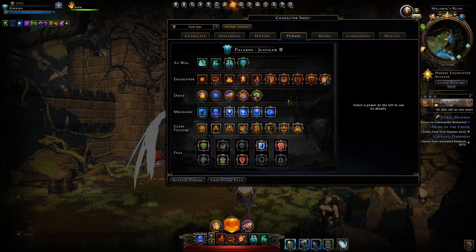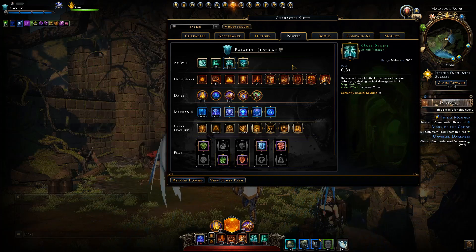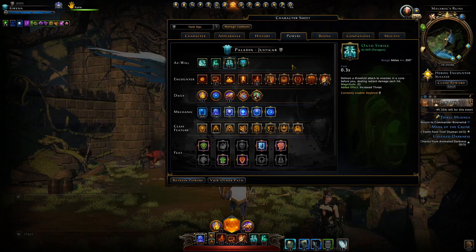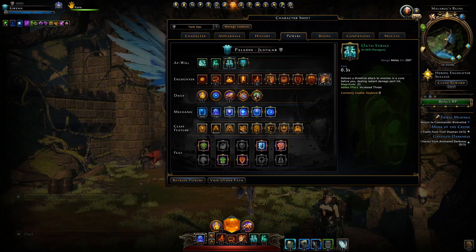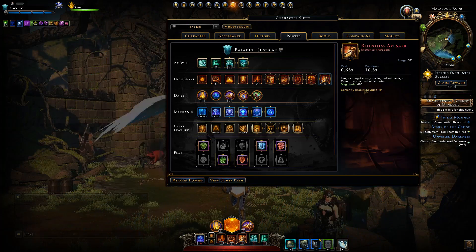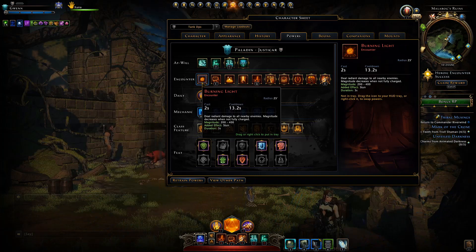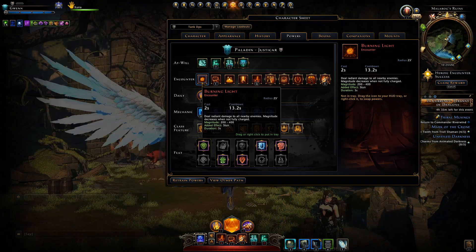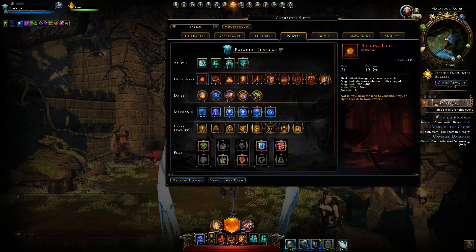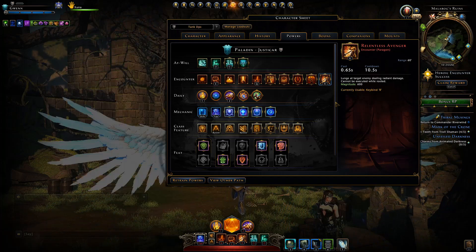What I have set up here is generally what I use. As our at-will power I'd like to use Oath Strike to give us that AOE at-will, which is superior to the Oath Keeper build where you wouldn't have an AOE at-will. Our encounters are pretty much the same, however in Oath Keeper you don't have Relentless Avenger — a nice high-magnitude single-target power. You might want to switch to something like Burning Light when you're against more mobs, but often in encounters there's always one pesky tanky mob, so it's handy to have Relentless Avenger to rush in and deal a decent amount of damage.